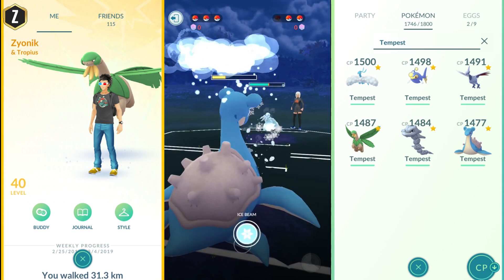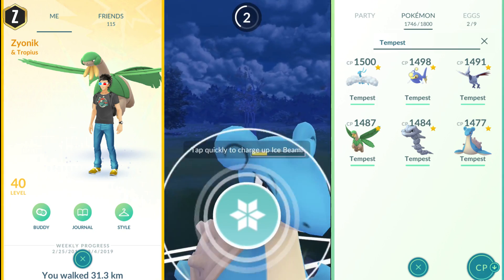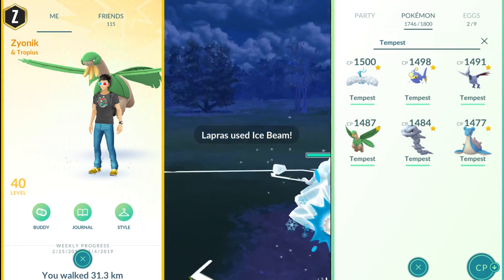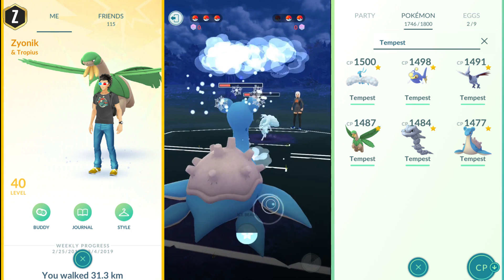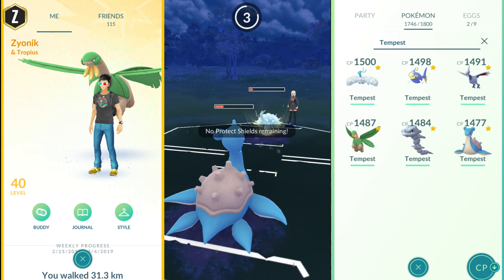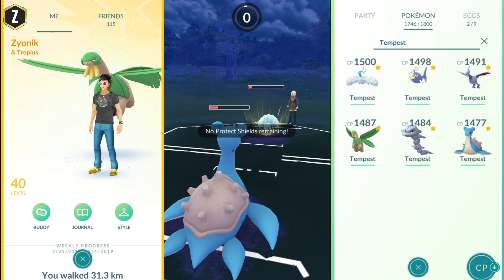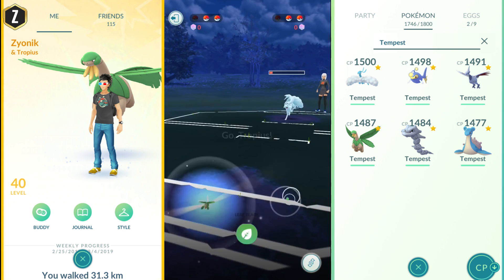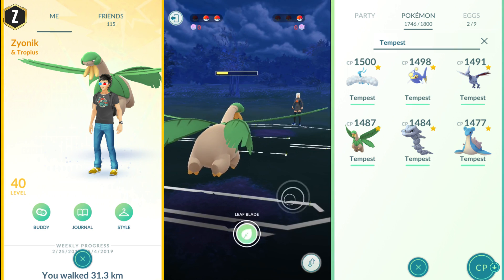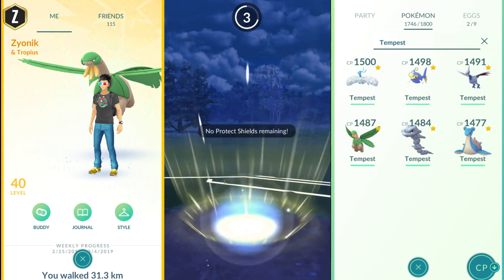I block her next move and fire off another Ice Beam — she doesn't have any shields to block it, so we take the advantage. She gets off a final Dazzling Gleam and Lapras goes down, but I bring in Tropius, who just one-taps the Ninetails. See you, Ninetails.